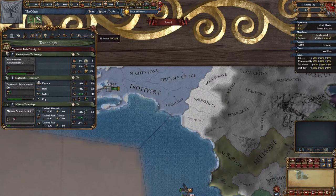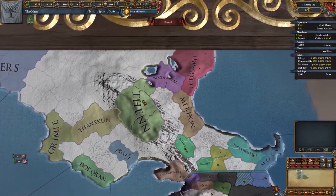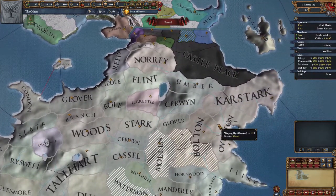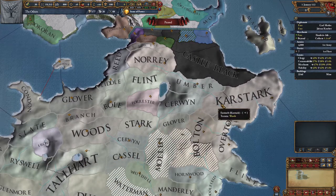Let's have a quick look at the world and see how the other houses are getting on. The clans north of the wall are starting to spread out a bit, and there will be some alliances to look at. I'm probably going to need at least 50 kane men before I declare war on anyone. Looking south of the wall, I think it would be wise to keep an eye on the Talarts and Karstarks in particular.